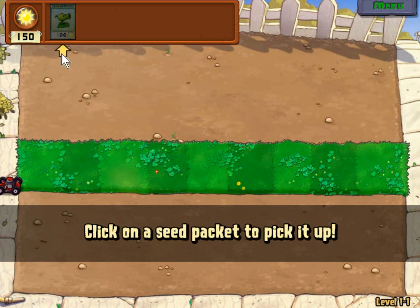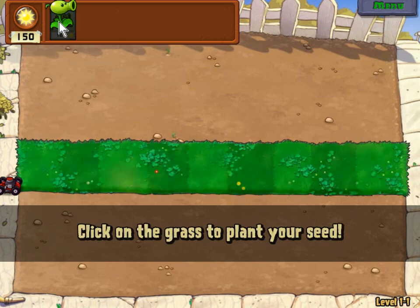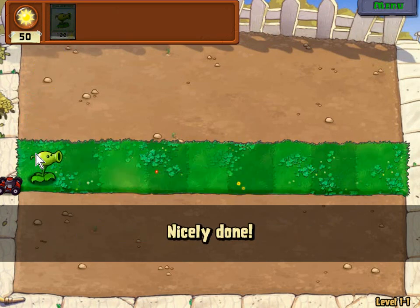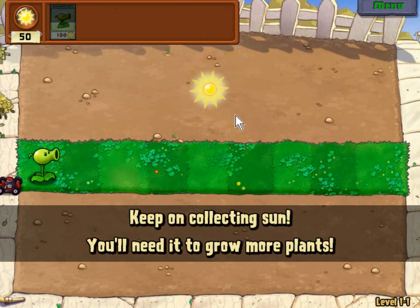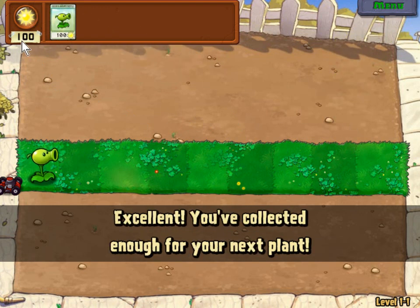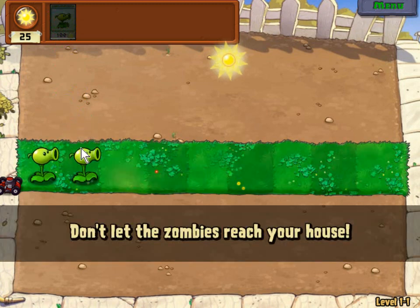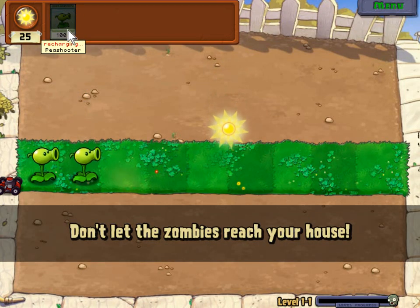I remember doing this one yesterday. Click on the seed packet to pick it up, click on the grass to plant the seed. It's amazing how quickly the seed grows into the plant. Don't forget the sun - collecting sun gives us more sun, which means we can buy stuff using sun.